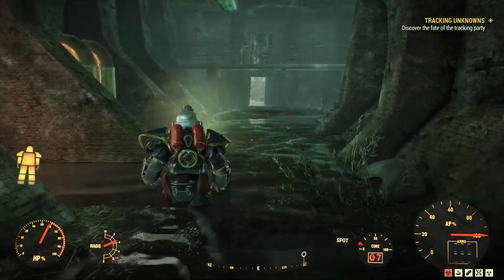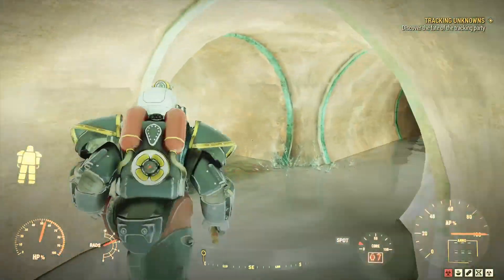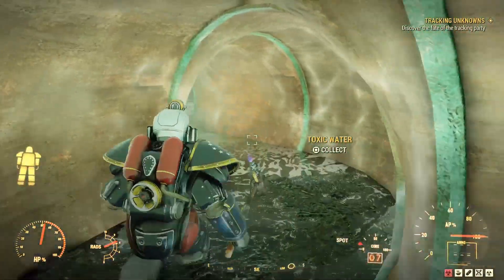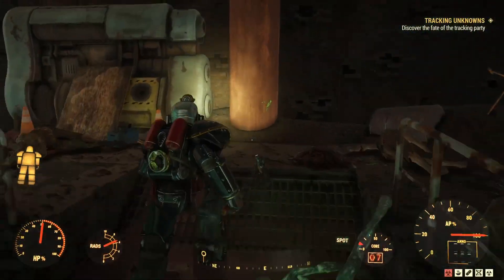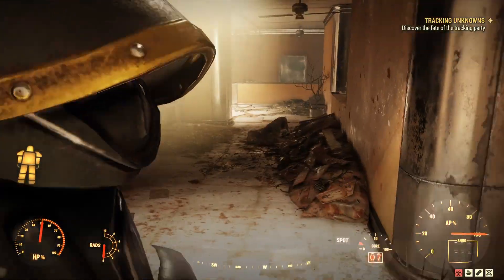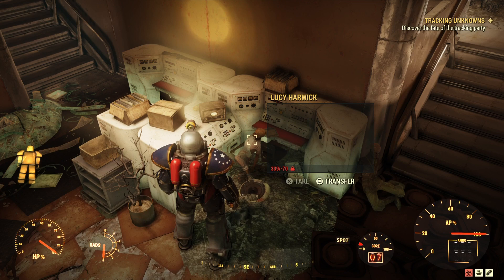Just turn left down here and we're going to go in through the pipe. Taking a lot of rads but not worried about it. Hang a left — can't go that way so keep going straight, and straight again up this little set of stairs to get out of the toxic water. Come up here and in the doorway at the top, down this little set of stairs — and there's our target: Lucy Harwick.